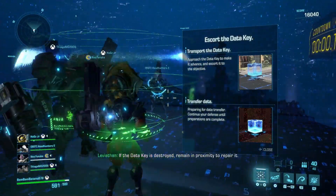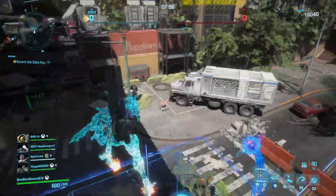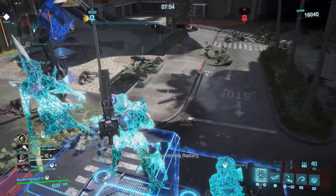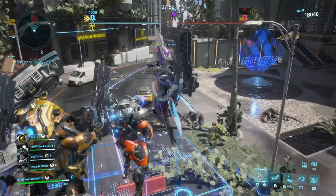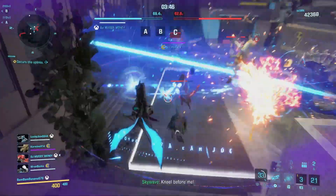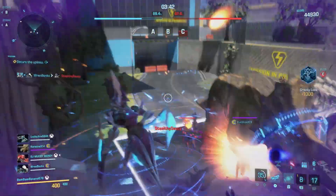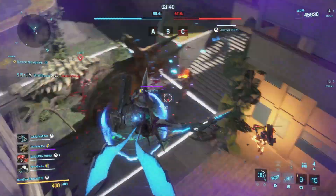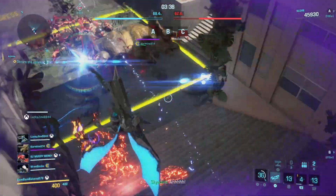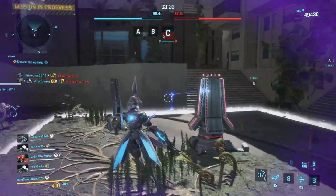The payload has a health bar that decreases as the dinosaurs or other team attacks it, and once it reaches zero, you must stay on the point for it to regenerate back to full health. The more teammates you have on the point, the faster it advances. The point capture mode has three different locations you can try to capture to gain a higher percentage faster than the other team, and the team that reaches 100% first wins. Like the payload mode, the opposing team can attack you and capture the points, as can the dinosaurs.